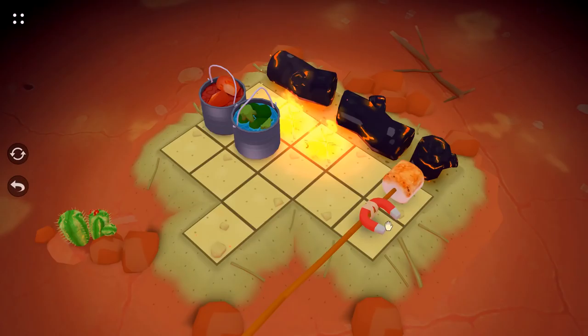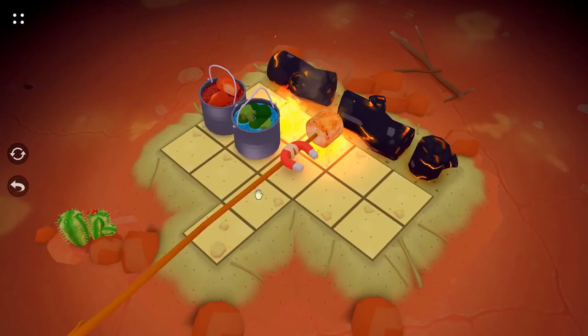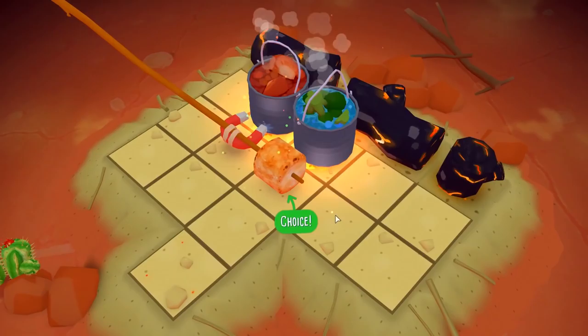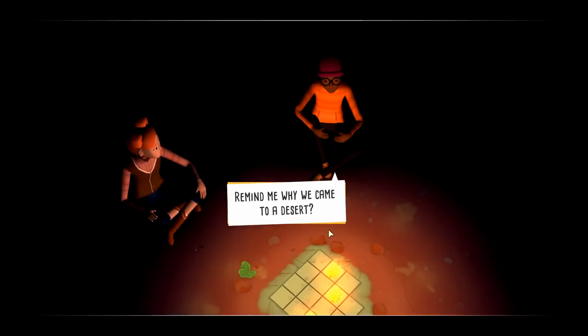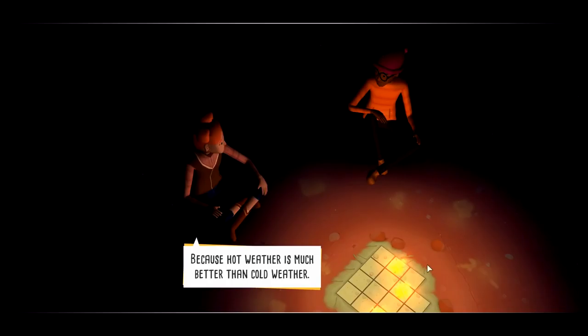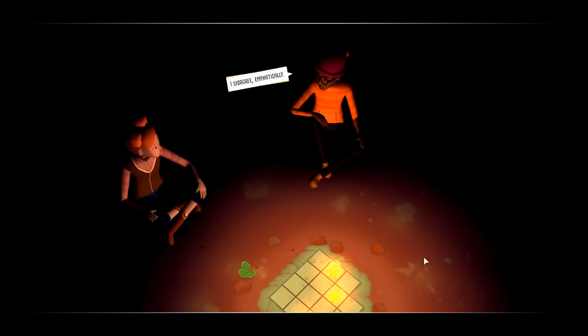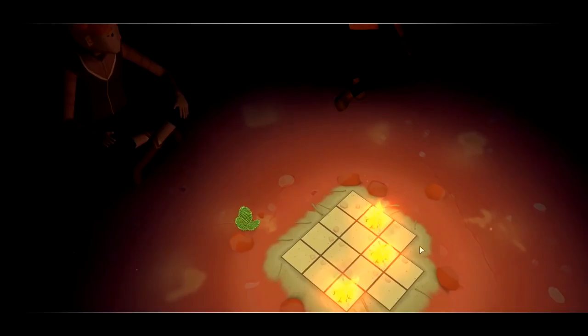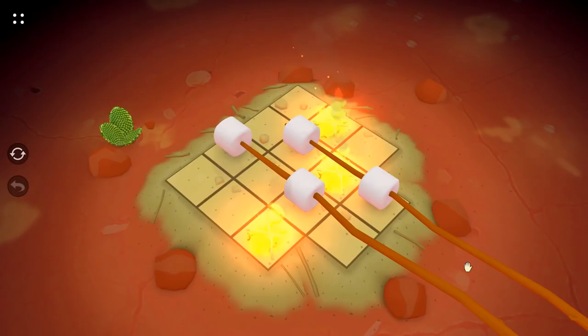I need to drag it the other way or something. Let's see — that might work. I need to be able to pull it away when I get there, but I need to deal with the fact that it's facing the wrong way. Remind me why we came to a desert? Because hot weather is much better than cold weather. I disagree — emphatically. It's much easier to warm up than cool down. Easy for you to say, you're wearing a beanie.